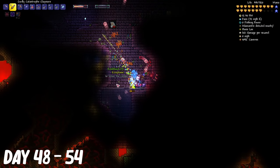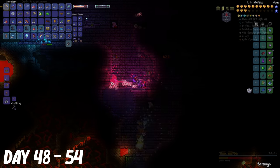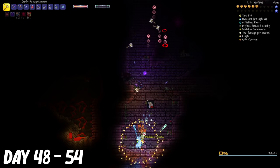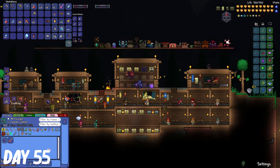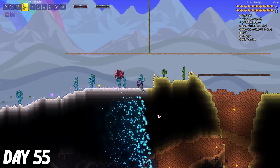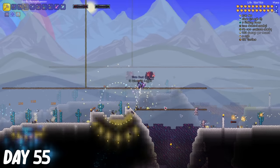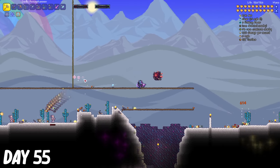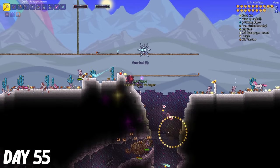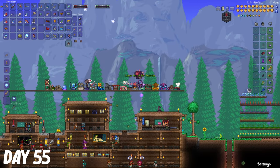I returned home and opened up the bag and got a hook that was a big upgrade to my Ruby Hook. From days 48 to 54, after Plantera was defeated, there were new monsters that spawned in the dungeon, which dropped a lot better weapons and accessories. On day 55, I needed to make the enchanted sword to create a better weapon, but without a hollow desert, I had to make my own. I kept killing light mummies until I got the light shard from them. I got back home and made the Ark of the Ancients.